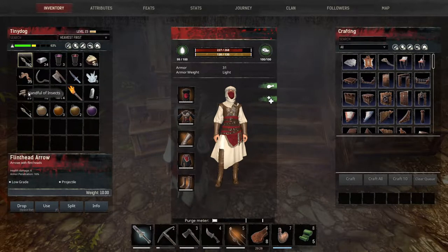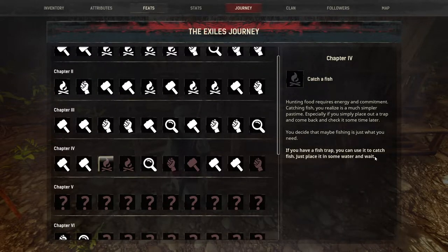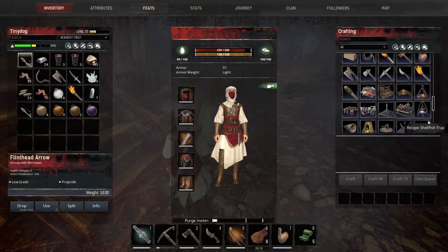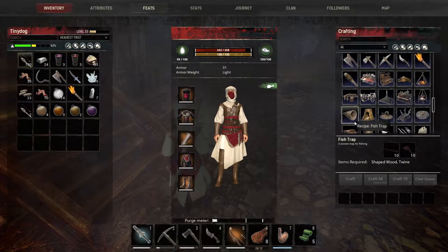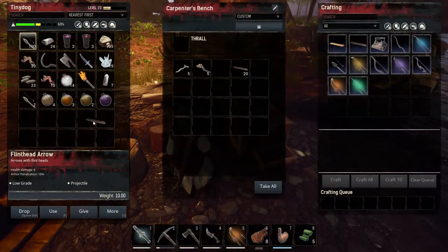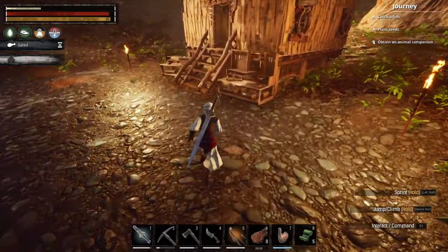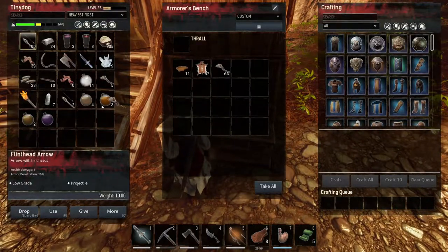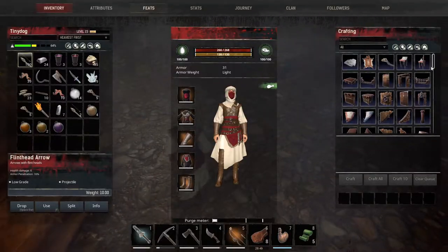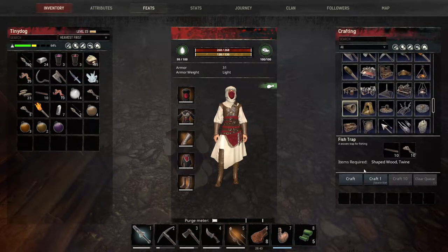I can probably make better bandages. So we've got our journeys — we're going to catch a fish. You need a fish trap — let's just do it. Where's the fish trap? There it is — a shellfish trap and a regular fish trap. So 10 shaped wood and 10 twine, which I have. 5 twine in there, 5 more twine. And we make the fish trap. Let's just make one of those. There's some bait in there.